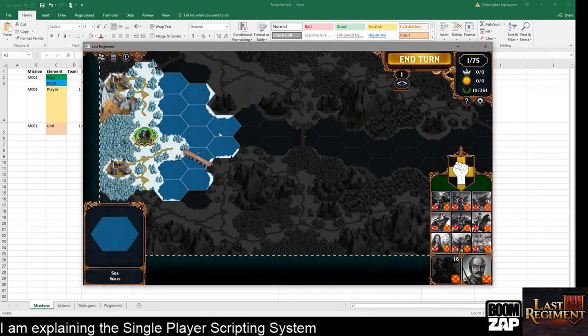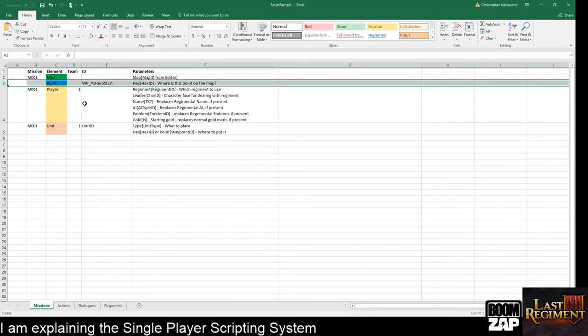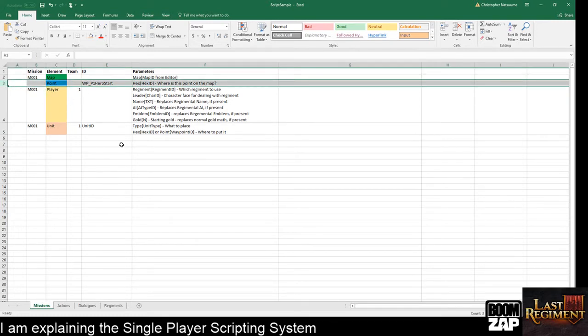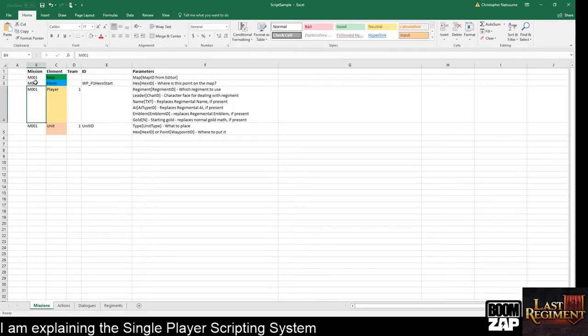It would be trivial to put a little thing where, when I'm in the editor, I can click 'show me the coordinate' button — this is for the editor, not the player. Once I know that hex coordinate, I might want to assign it a name rather than always remembering the hex ID. So a hex ID for something would be 'hex' and in the parameters it might say 33,44, meaning look at point 33,44 on the map. I can assign a name like 'waypoint_player_one_hero_start,' so when I'm scripting later I don't have to go look up where the player start was. I can assign as many waypoints as I want — if I tag them all M001, I know these only matter for mission 001.